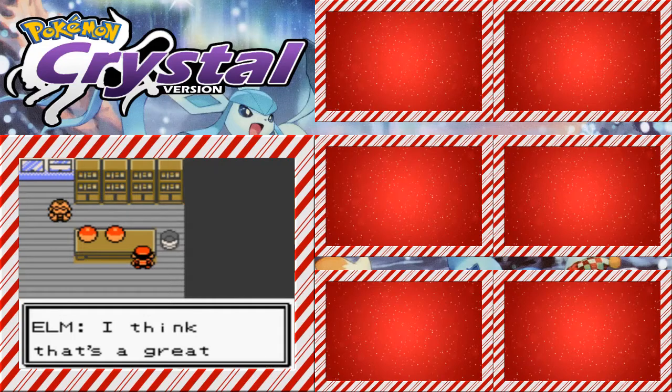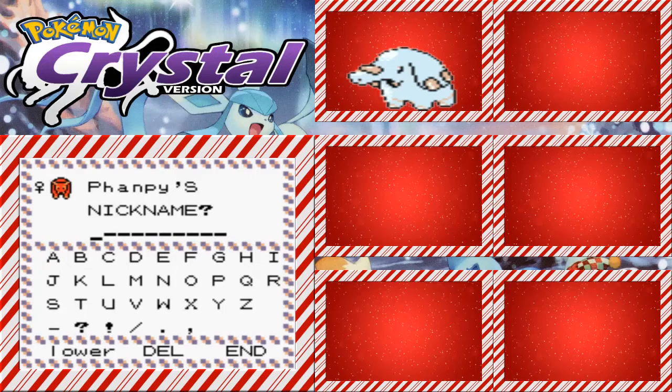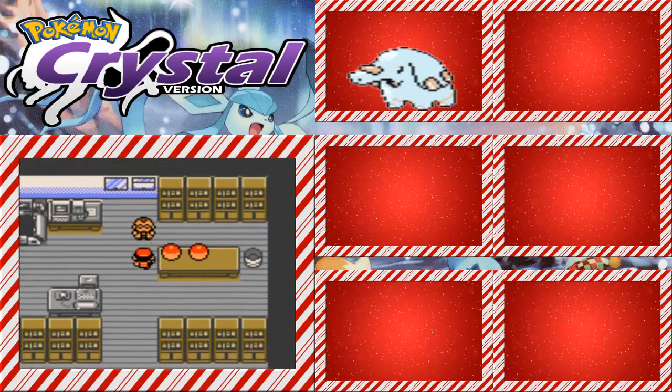Let me fill in Phanpy in the docs — it's showing what's taken. We get Phanpy! I guess we'll go with Phanpy. Let me add him to the layout real quick. We are back, and I have a rule with naming, so I'm going to name it Ellie, since I don't have the name generator in front of me. We have Ellie the Phanpy on the team.